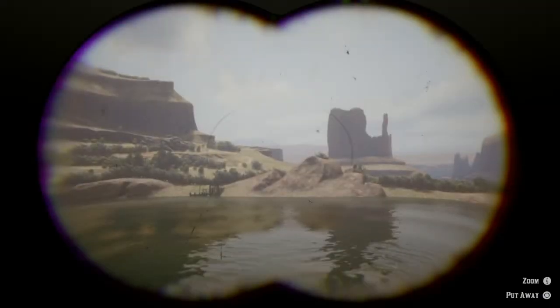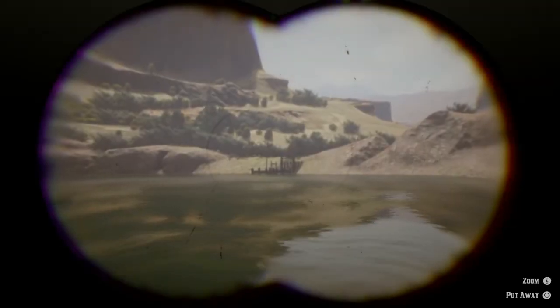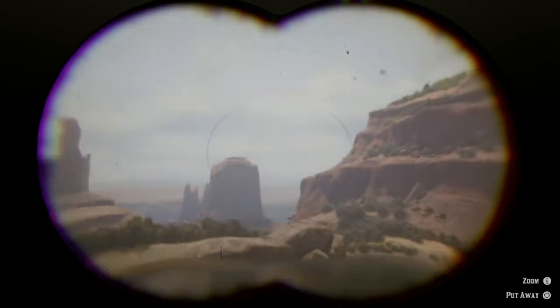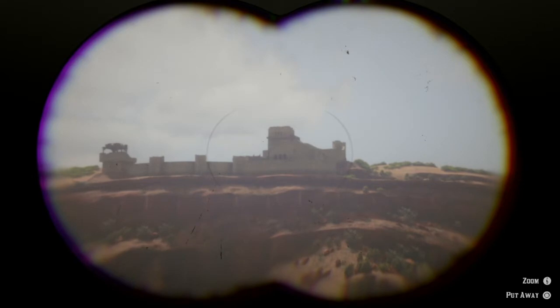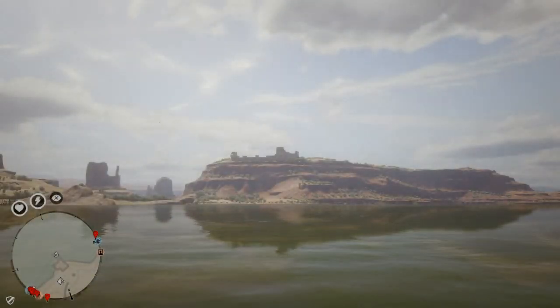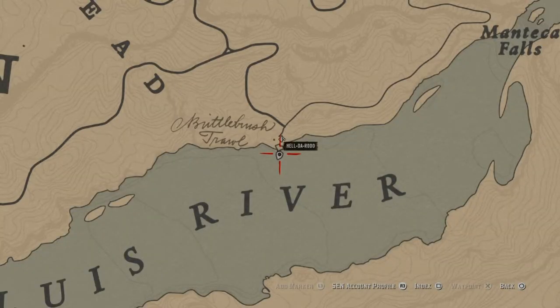Maybe we'll get lucky, because this has always been in the game since it started. Right there's the dock to get across. I'm down here at Brittle Bush — Brittlewood, whatever the hell it's called — one of my favorite spots for the random spots glitch. As you can see, everything from Red Dead 1 is there. If you remember Red Dead 1, you had the Master Hunter challenge and you got Khan the Jaguar over here in Mexico.